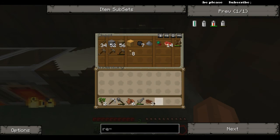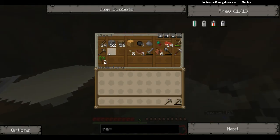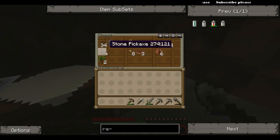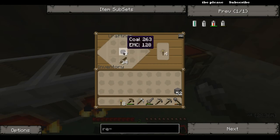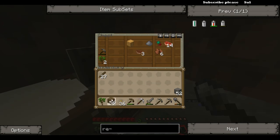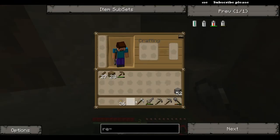Let me put everything in the chest and then figure out what I'm going to take with me. I'll leave that there — I'll take a spade, some cobble. I'll take some wood actually for sticks and crafting. Let's go!